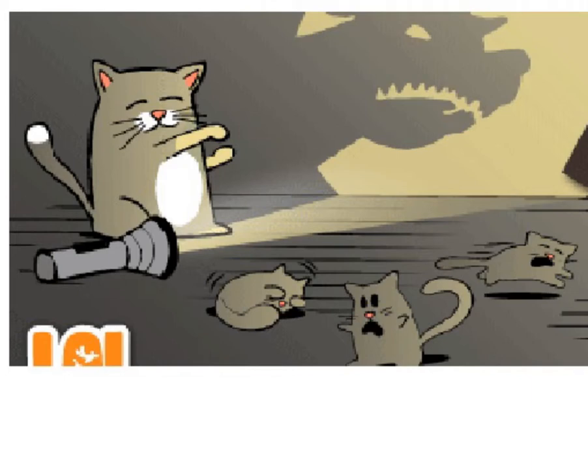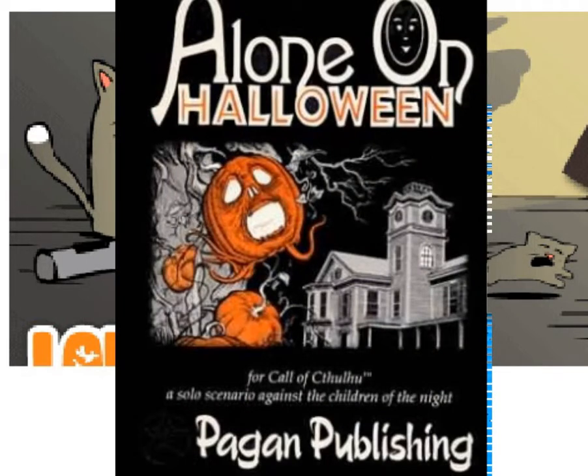Hello everybody, here we are back again with Alone on Halloween by Pagan Publishing. We are going to move over to item number 236. We were just back from the dream world and we have not suffered any sanity loss - thank God, we were quite lucky there. Let's look at number 236. You pull yourself to your feet, head still spinning, and frantically search the ballroom for a sign, any sign of Corrie.